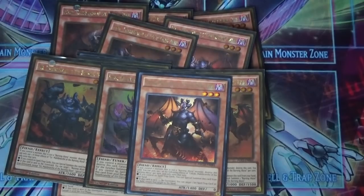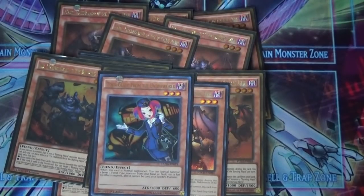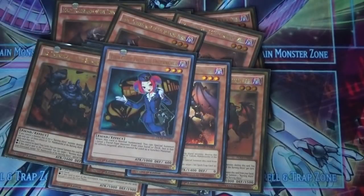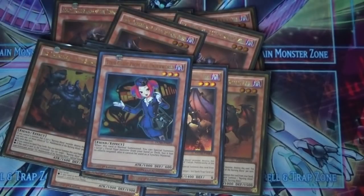Then I run the honorary Burning Abyss — Tour Guide from the Underworld. She special summons a Level 3 Fiend from your deck with its effects negated, so she's essentially a free Dante if you have her.